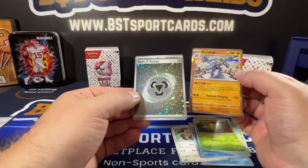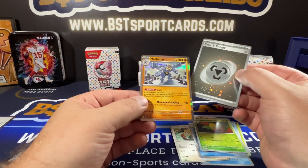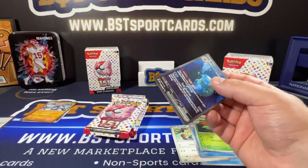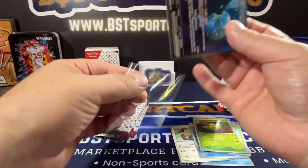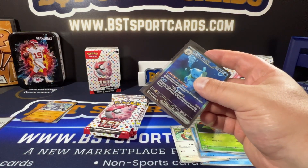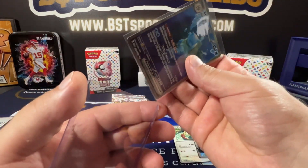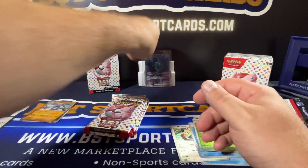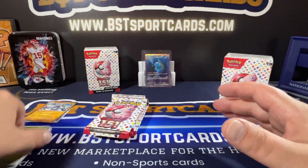Machamp. And then I think this is a Galaxy, I want to say — Basic Energy. And Machamp. So let's leave this guy up because I think this is a pretty decent hit, just by his HP and sparkles. Alright, pack one I think was good.